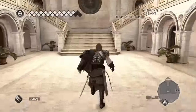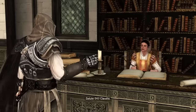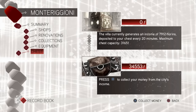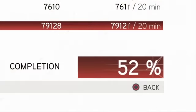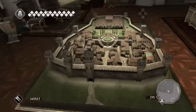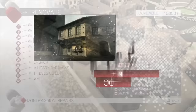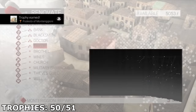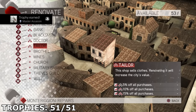I had only one more trophy left before the platinum, and that trophy is Podestà of Monteriggioni, which is for reaching 80% of the stronghold's total value. In this game, you gain the ability to upgrade Monteriggioni by opening shops, renovating buildings, and acquiring paintings, items, and equipment. The higher the value, the more money you also make. I had been working on this since it was first available and was only at 52%, so I needed to increase it by 28%. I had just enough money to fully renovate the three remaining buildings, and it was enough — I got the platinum: Master Assassin. Assassin's Creed 2 is done.